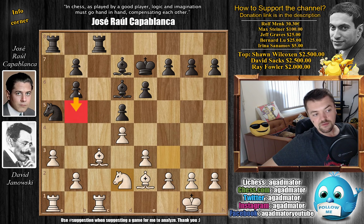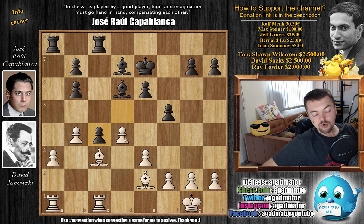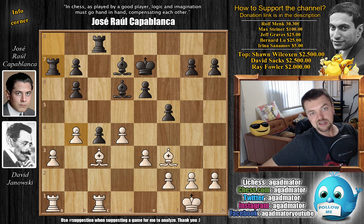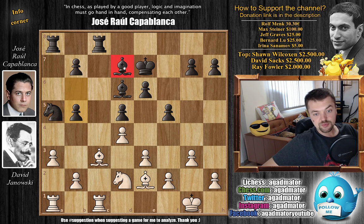Capablanca doesn't rush with b5. First he goes f5, we have g3. He's not worried about b4 — if you try b4 to kick the knight away, even without b5, Capablanca would still go knight c4. After knight captures, you capture with the d-pawn, and this bishop wouldn't be all that impressive. Bishop f3, just rook to a7, and now you have a backwards a-pawn, b5 is coming, the rook is coming to a8, you bust open the queenside and play there with the black pieces. So after f5, we have g3 by Janowski, and only now does Capablanca continue with b5 — fulfilling the plan that started with bishop to d7. We have f3 preparing e4 at some point, and now comes knight to c4.